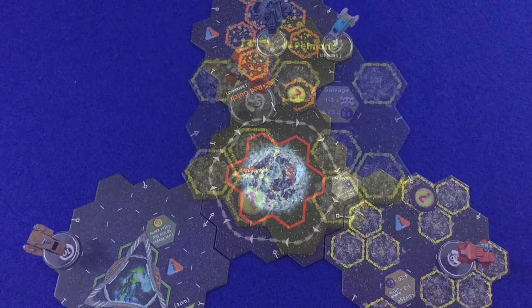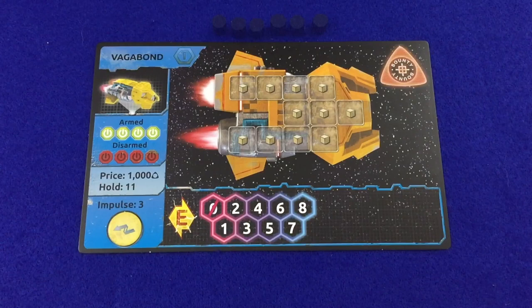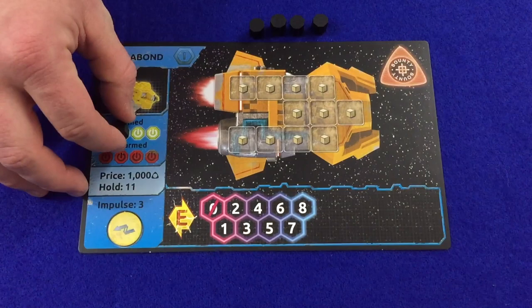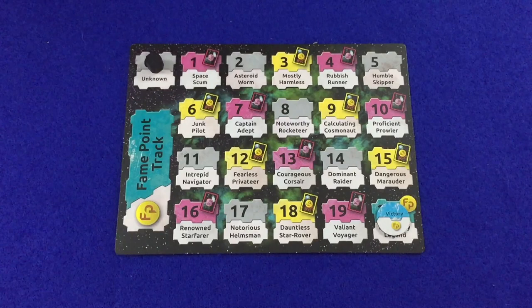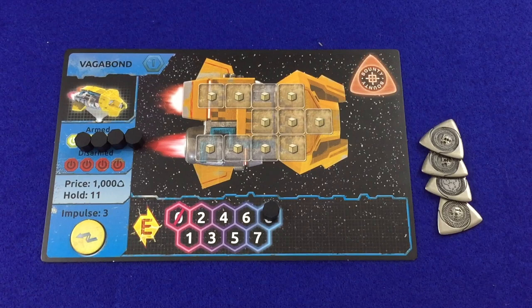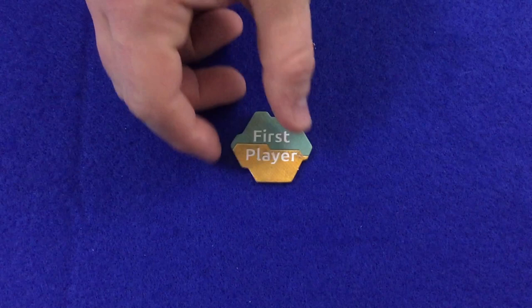Separate out all the blue Tier 1 ship mats as well as their matching ability cards. Each player rolls a D20 to determine the first player to choose a Tier 1 ship mat with matching ability card and mini, continuing counterclockwise until each player has chosen. All players then place their minis on the spawn point of the sector tile closest to them. Each player takes an Impulse token, places it on their Impulse space, and receives a set of six markers: four on the armed space, one on the highest energy meter number, and one on the zero unknown space of the Fame Point track.